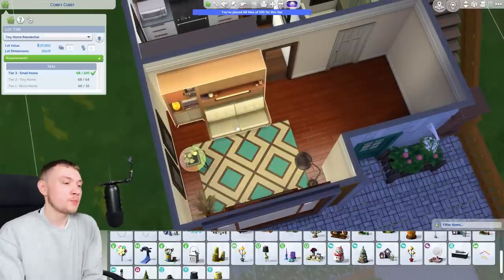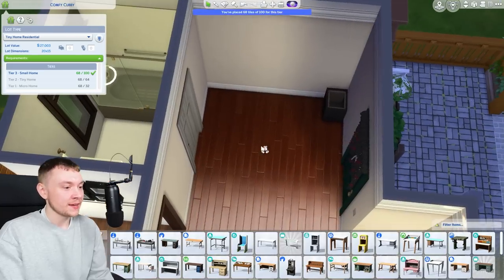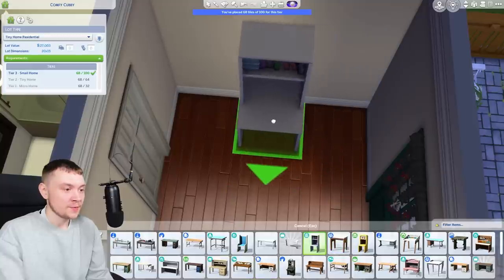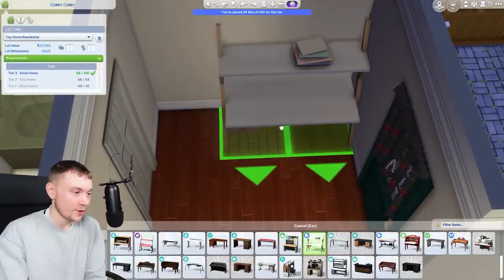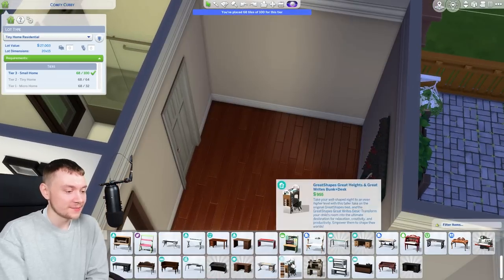We don't have a dining table, but honestly if you lived in a tiny home I doubt you'd care about having one - you just eat on the sofa. We obviously need fun stuff to do, so I'm thinking maybe we could fit a little desk in this corner. Again, I think it will have to be like a proper little one. We could go for a bigger one - no, we don't have enough room. It's not happening. Although I do like this big one here, it would be nice - I know, I can't do it to myself.